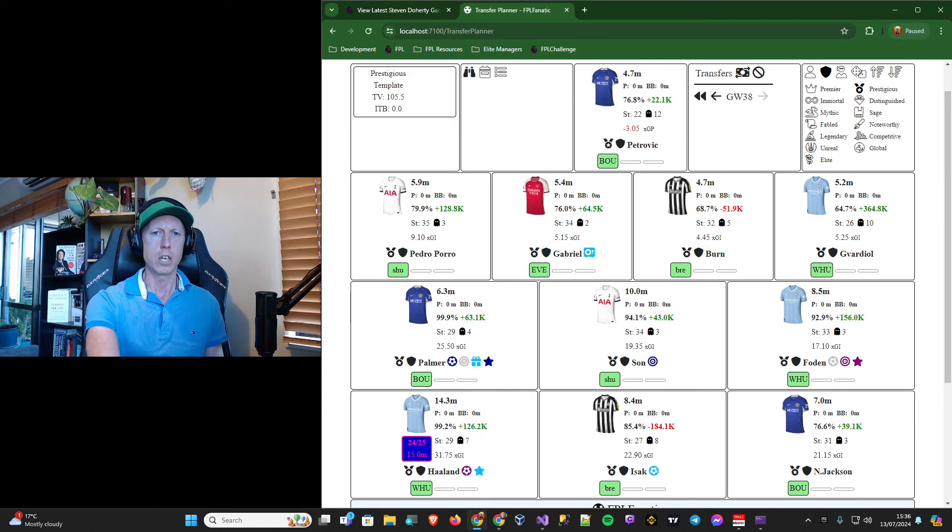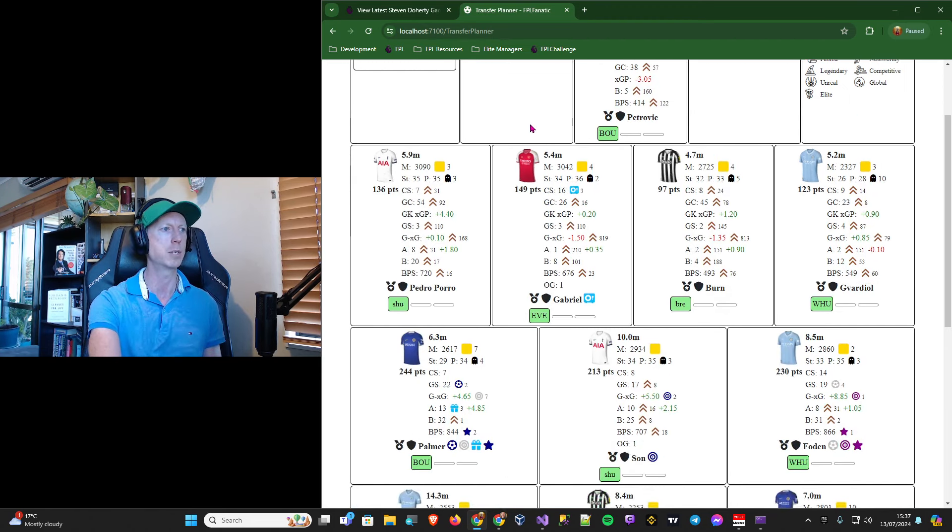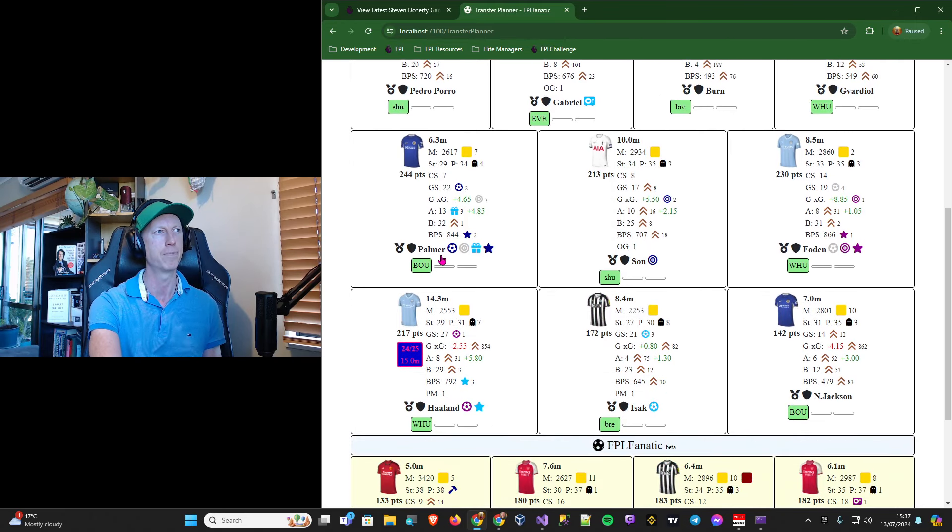So, soft pricing last season — which is the title of this video — I think does indeed wreck the game. A player like Cole Palmer happened to be the top scorer in the game. If I switch to the season totals view, you can see that Cole Palmer got 244 points last season, which was the top scoring asset in the game, and he actually started at five million pounds, which is actually ridiculous.